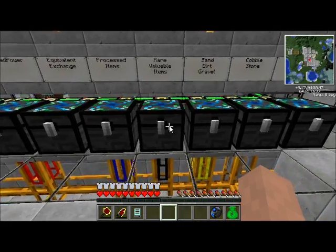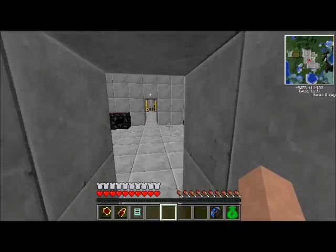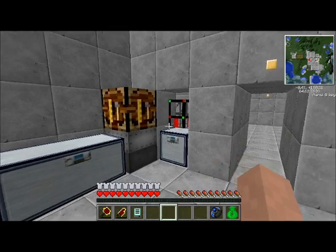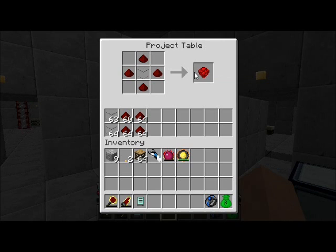Before we actually build the house, I thought it would be fun to set up a defense perimeter - just for fun. So let's pull out this stuff. We're not going to need that for just a minute. First of all, we need rubies - these rubies, yeah, the laser mod's rubies.